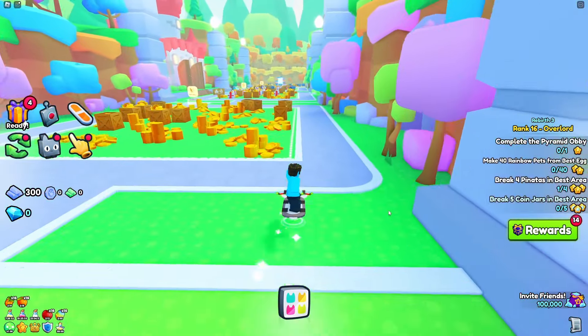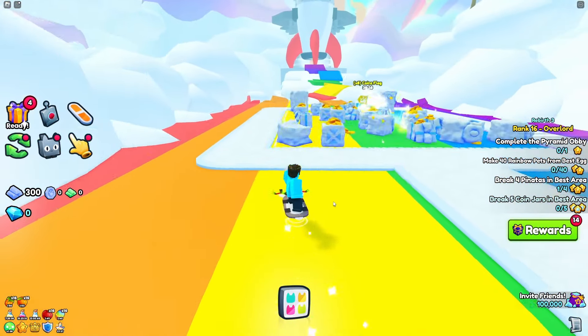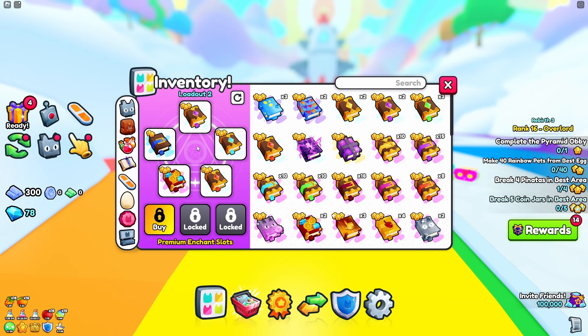To do this method you're going to want to go over to your best area. For me this is going to be Rainbow Road. This is the best area as of update 5, and the enchants you're going to want to use for this method are a critical, a diamonds, a treasure hunter, a fortune, and a magnet.